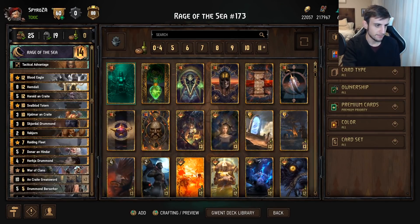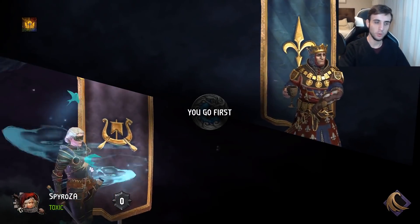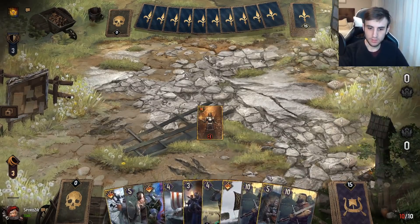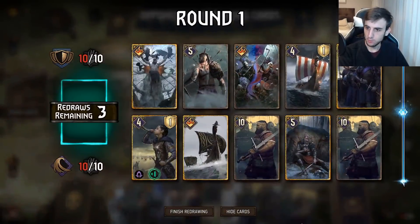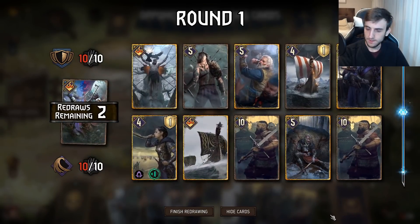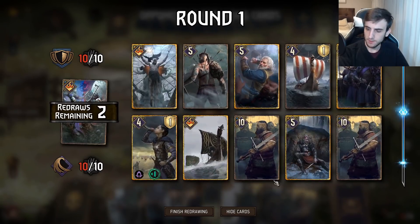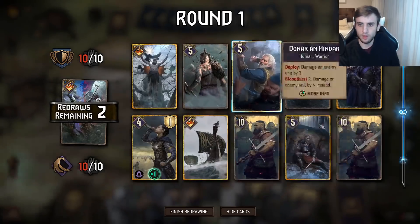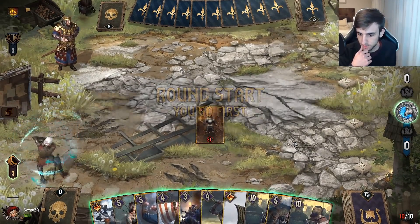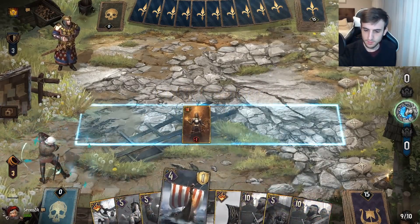First game we're up against Shield Wall, which can be slightly tricky, but let's see. We have got some new tools of our own. I'll mulligan away a War of the Clans — don't really want that in round one. The hand looks kind of okay; I'm not sure I want double Great Sword though. Maybe double Great Sword to just win round one, play all our engines, try and win on one. The hand doesn't look too bad, so I want to win round one and we'll see from there.